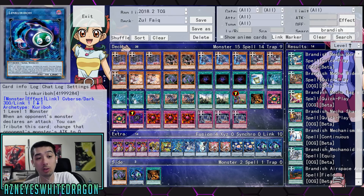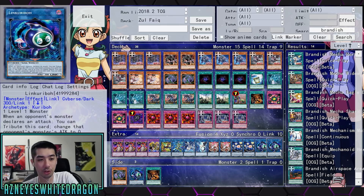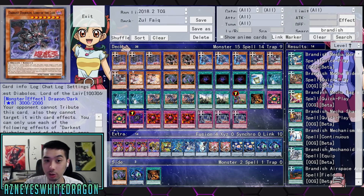The thing is, Link Karibu actually tributes two different times. Obviously you can go straight into it through Evil Thorn. When an opponent's monster declares an attack, you can tribute this card — that's tribute one right there — and you get a bonus effect. Then on top of that, if it's in your graveyard, you can tribute a level one monster to special summon this card. So when Link Karibu comes back, its first trip to the graveyard already counts as another tribute.